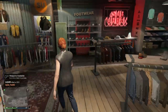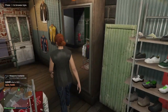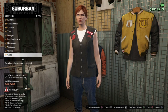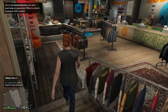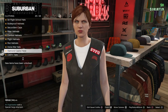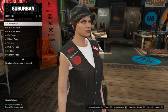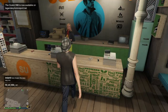Then go over to accessories — they're not there, they're over here. Go to canvas hats and put on the grey plaid canvas hat, which is number 78. Then go ahead and save this outfit.